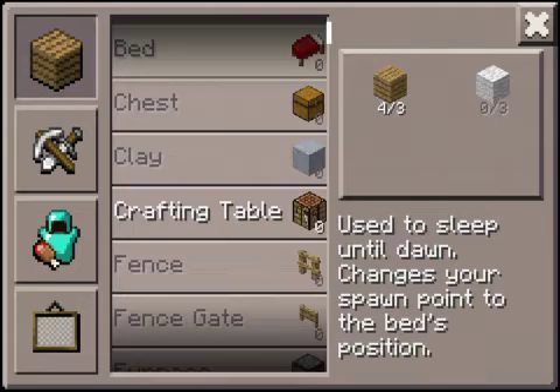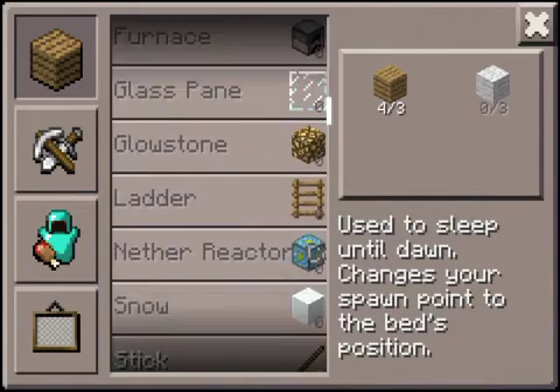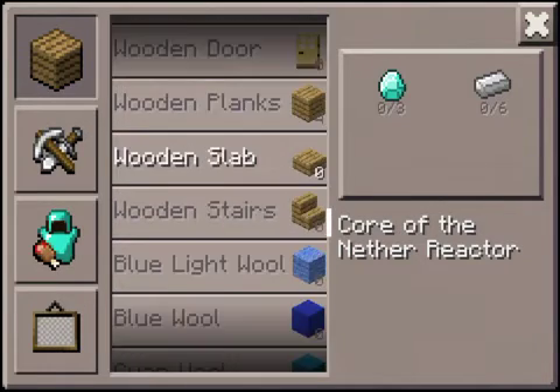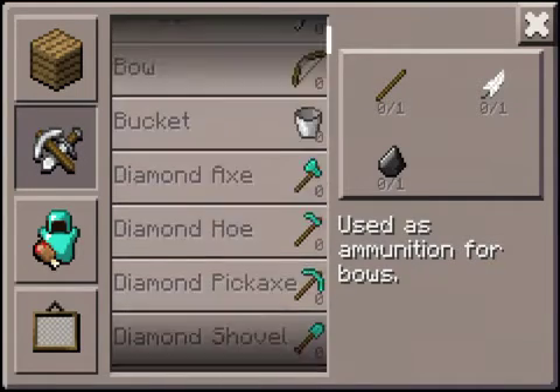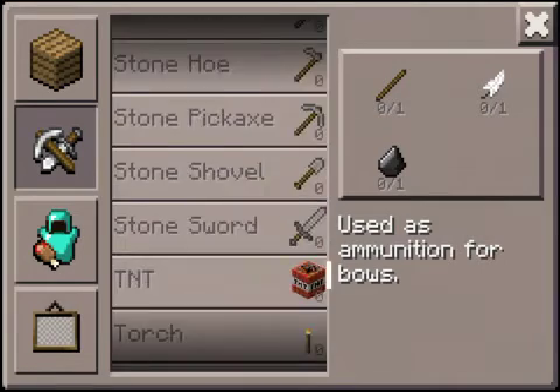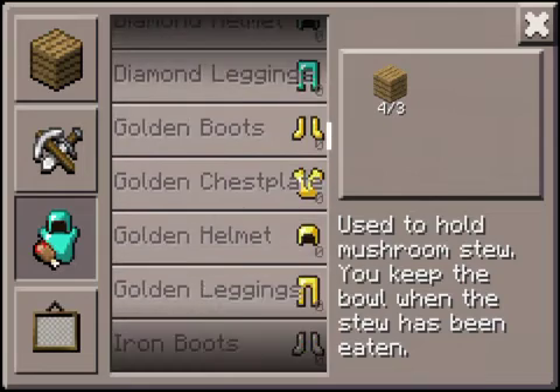Here's everything to craft: bed, chest, clay, crafting table, fence, fence gate — I'm not going to say them all. You can go to the Nether — it's not really the Nether, it's just a thing that gives you Nether stuff, but it's weird. There's wool and more items. Here are all the weapons — just like Minecraft PC, just not all the fancy stuff.